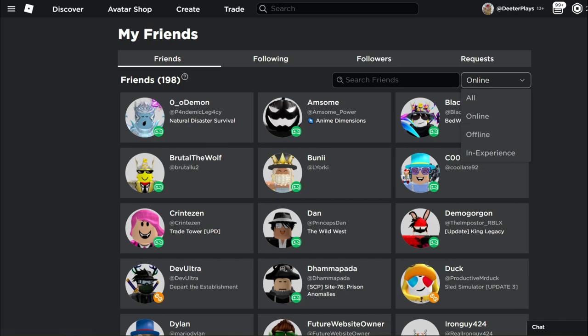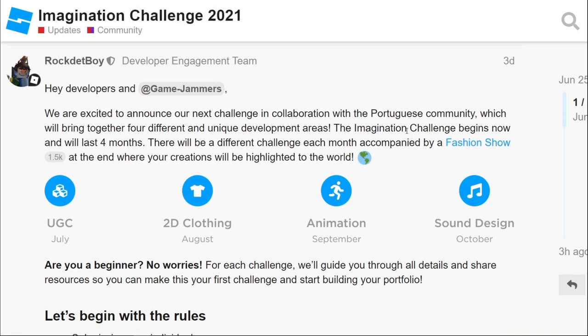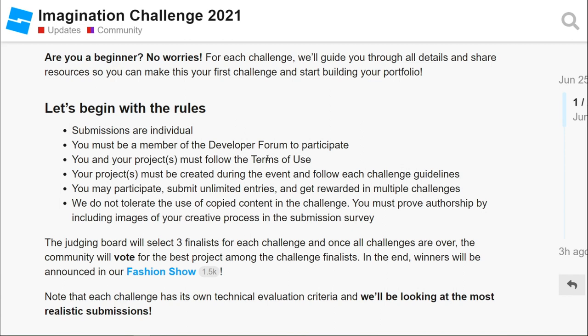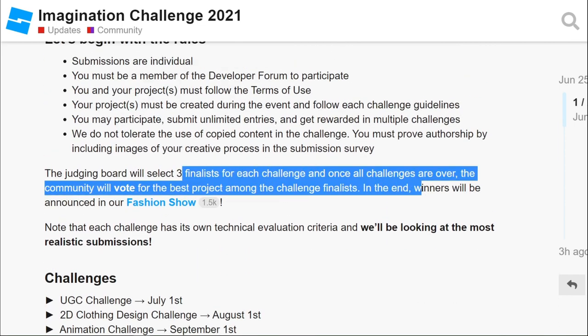Moving on — the Imagination Challenge 2021. This one is specifically with the Portuguese community and is designed to bring together different development areas. The schedule is: UGC in July, 2D clothing in August, animation in September, and sound design in October. At the end, there's going to be a big fashion show highlighting the winners. It comes down to finalists for each challenge, and then the community votes on the winners.